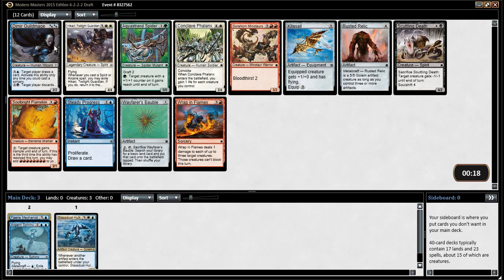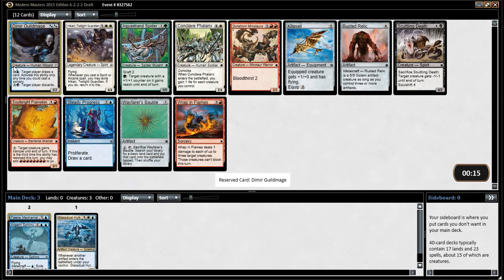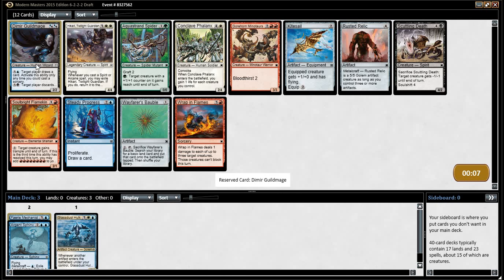I would choose Bawble or Guildmage. We can easily get the black off of something, like a Bawble, or an Evolving Wilds, or a Bounceland. Otherwise, it's blue-blue for a 2-2 that lets us draw cards, which isn't great. I mean, it's not bad. A two-mana 2-2 with late-game utility is pretty strong. I feel like we just want the Guildmage.